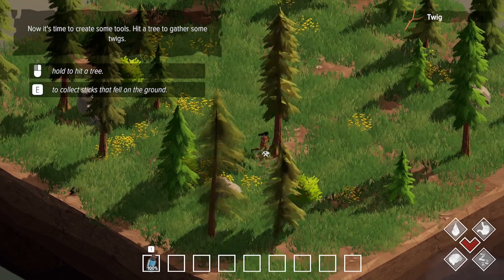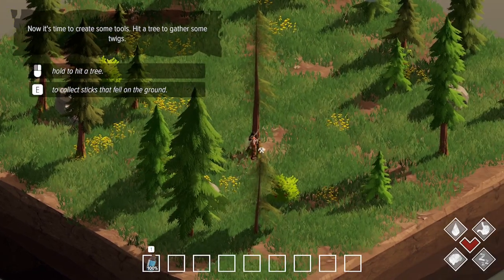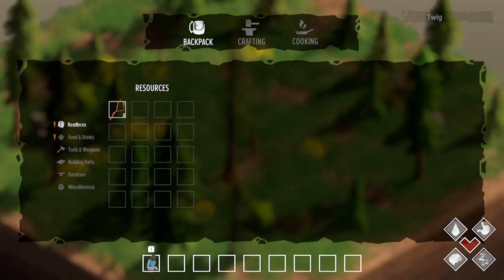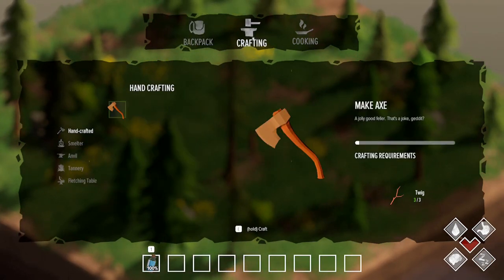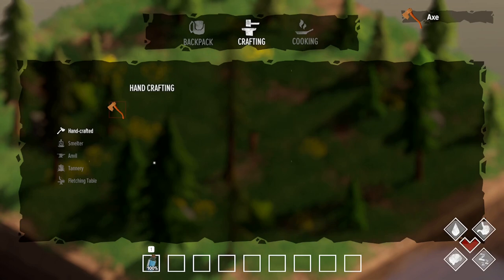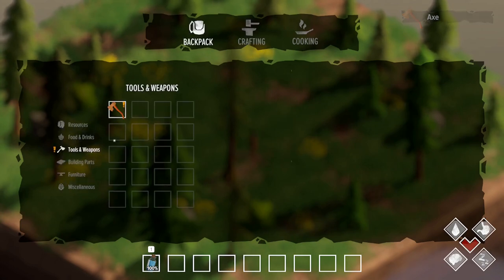I see a little rabbit running around, so there's going to be some hunting once we have weapons. There's also combat — you can have bows, crossbows, rifles, quite a few different types of weapons. We've got twigs and you can craft by just holding left click. That's a pretty straightforward crafting system.